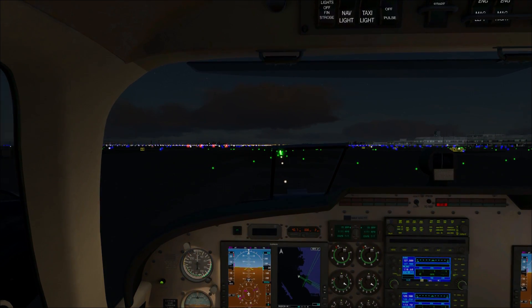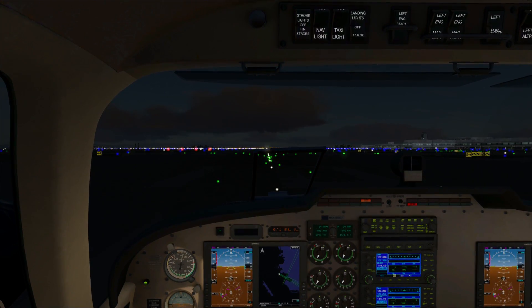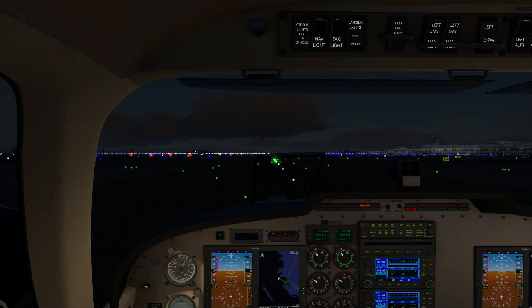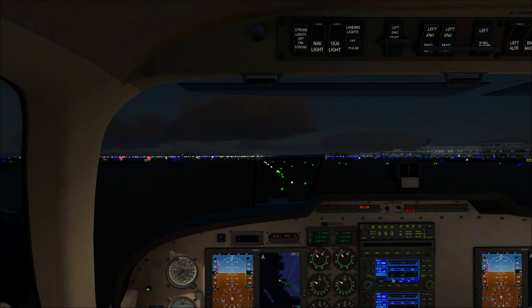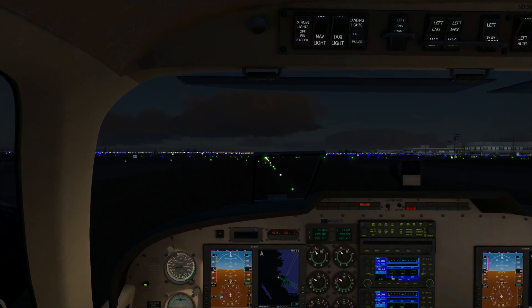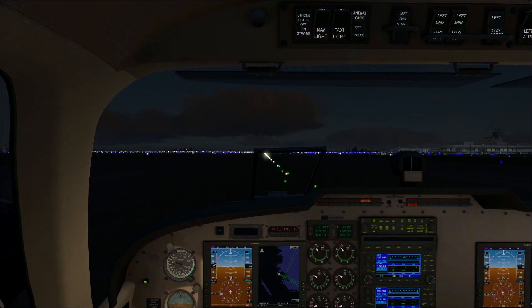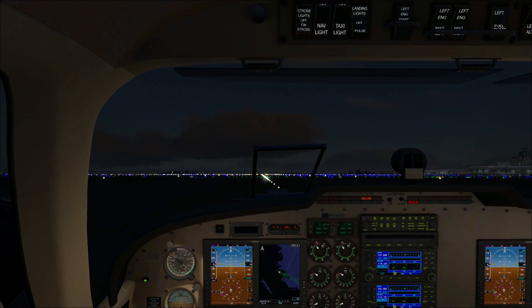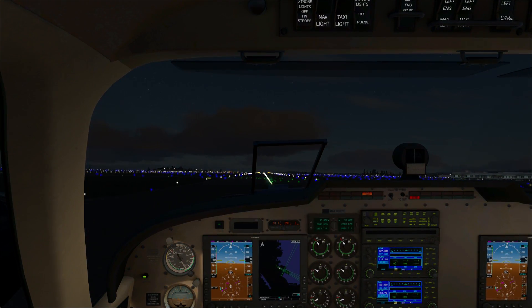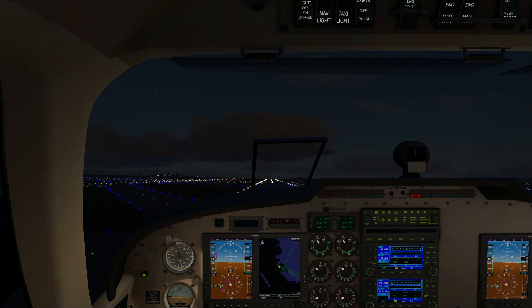Let's just get ourselves going straight away — give ourselves one stage of flaps and off we trot. I've adjusted all my controls so I should be able to control everything a lot better now than in the last episode, where things were pretty bad. Rotation speed — everything is a lot better. Positive rate, gear up, flaps up, off we trot.